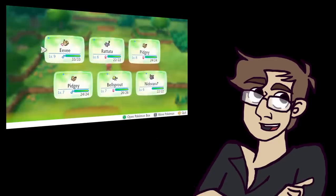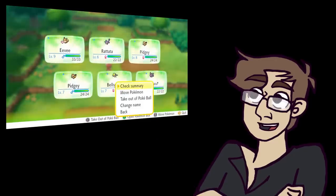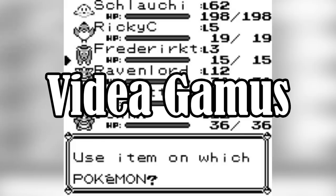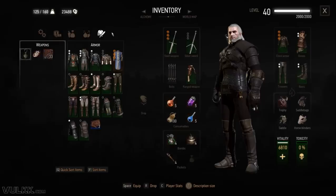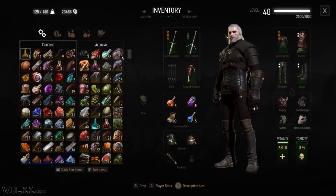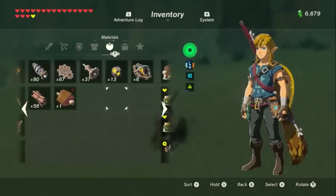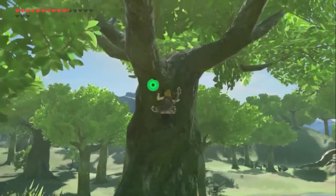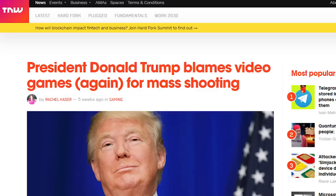The humble menu screen is an often overlooked naturally occurring phenomenon commonly found in video games, or video gameus in the original Latin. The mark of a good menu screen is one that gives as much relevant information as quickly and conveniently as possible, because every second spent looking at this is a second that could have been spent playing with dogs, or climbing trees, or murdering people with assault rifles.